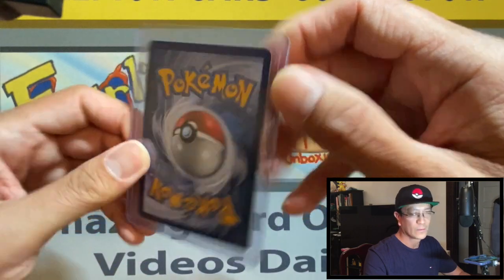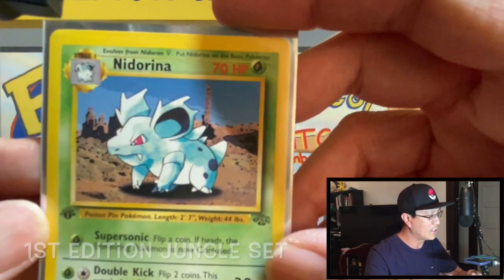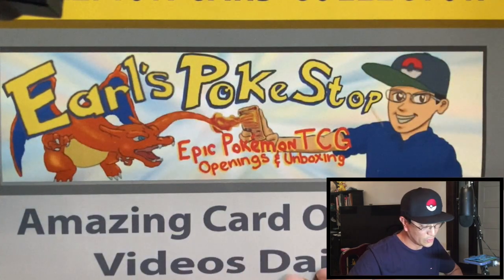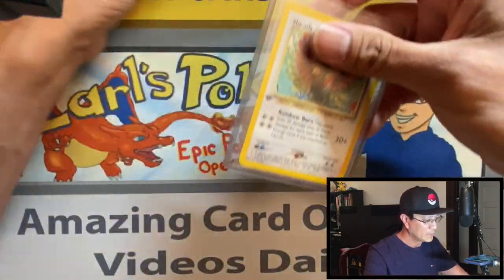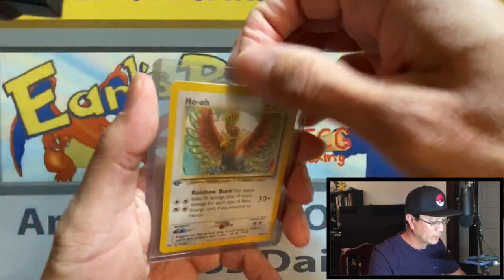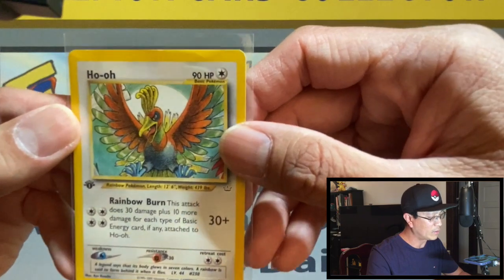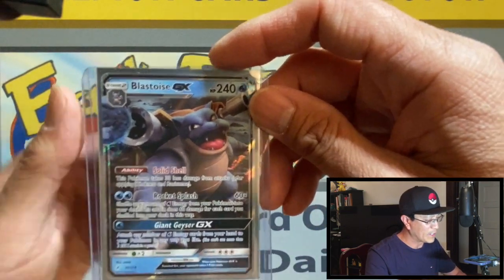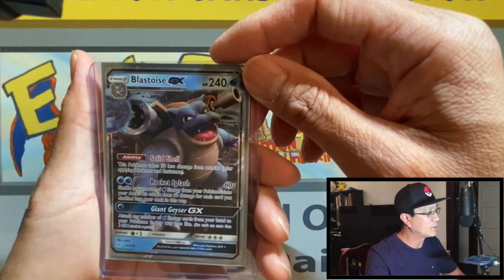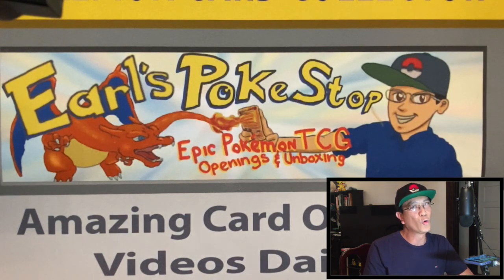Moving on to Venomoth GX — that is so cool, I don't think I have this in my collection. Then look at this — it's a Base Set First Edition! Look at that stamp, super super awesome. Next, a Ho-Oh — looks like a First Edition as well, amazing guys. If you started collecting cards back in the early to late 1990s, this is very nostalgic. And we ended off with a Blastoise GX from Unbroken Bonds. Ansoza, thank you so much for sending me these cards!